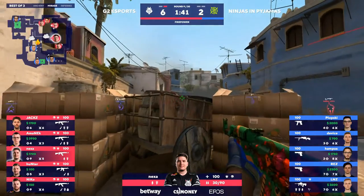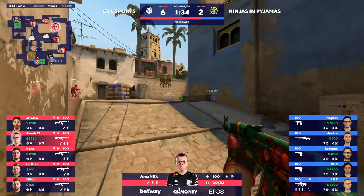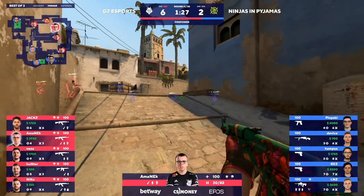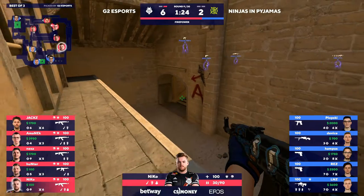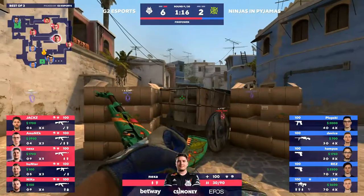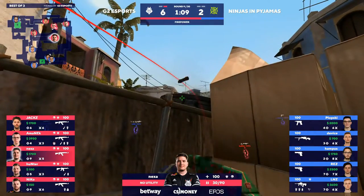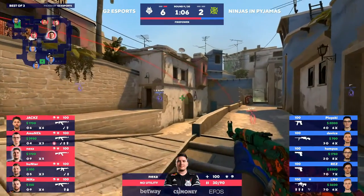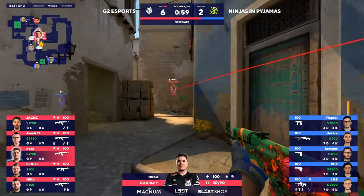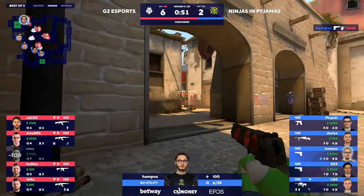Ninth round coming up — NIP without that much to work with. Heavy lean towards the A bomb site. Hampus on the duel over on that side. They did win that awkward round and managed to do damage to G2, which on Ancient that night they almost had no kills at all. NIP at least they're not suffering through that right now. But they need to turn this around. They don't have almost no map control in any of these rounds — they don't ever know what's happening in the middle. G2 is calling a great game and they've selected the right bomb site — or have they?